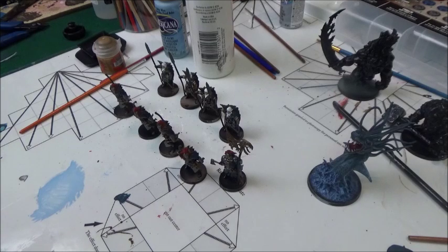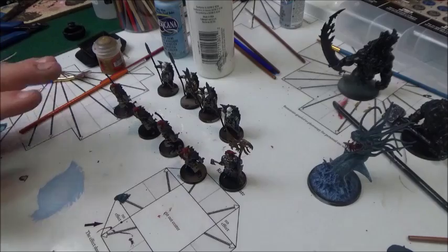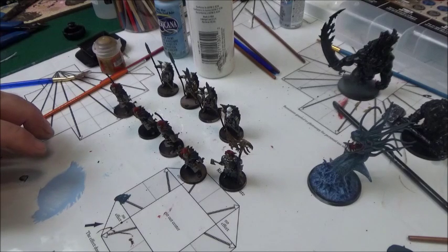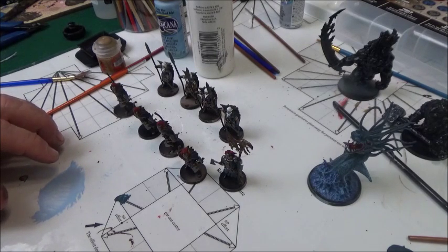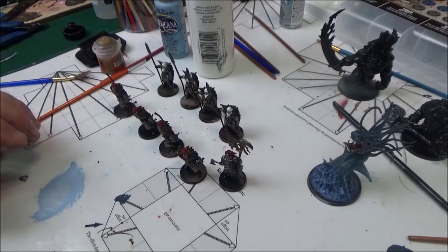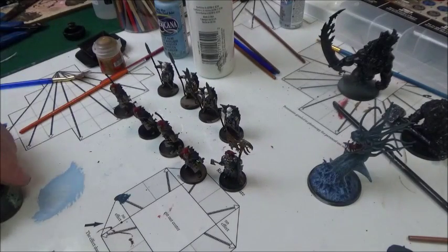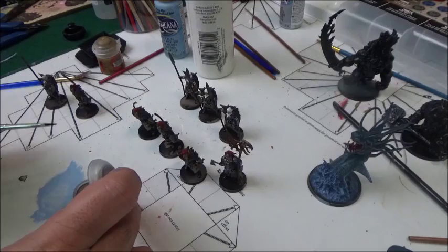The next step is putting some washes on, and this is going to be a little tricky because of the way these guys are posed. You can't just smother them with a wash - you actually have to be very intricate with your washes. You're going to want to use a brown wash for certain things, and you're going to want to use your Nuln Oil for a dark wash.